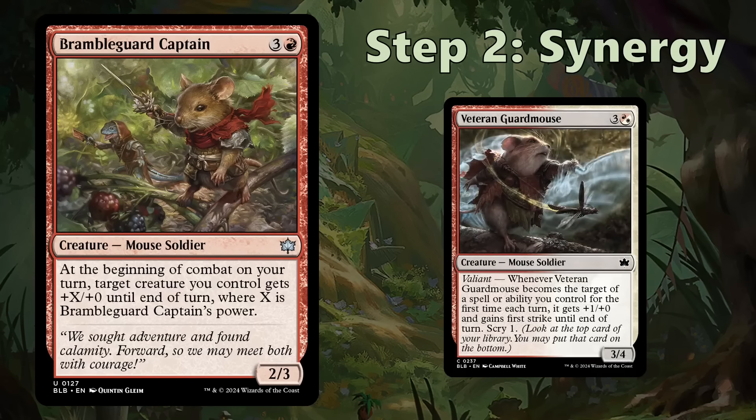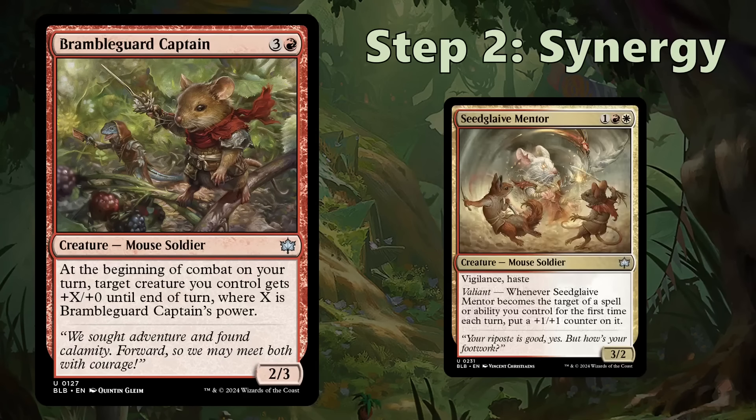Another nice synergy is the keyword Valiant in this set, which means when a creature becomes the target of a spell or ability, it gets an extra effect. For example, Veteran Guard Mouse gets +1/+0, first strike, and scry one. If you target it with Bramble Guard Captain, you trigger that Valiant ability and get extra upside. Similarly, Seed Glaive Mentor with Valiant will get a +1/+1 counter. These are great synergies to be aware of.